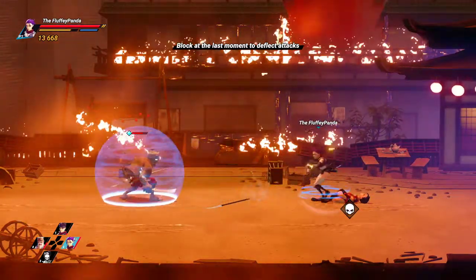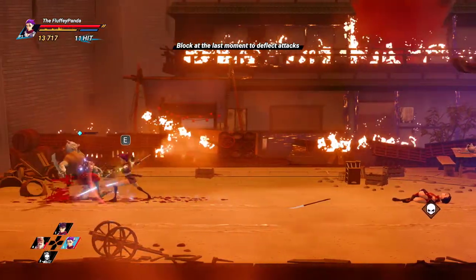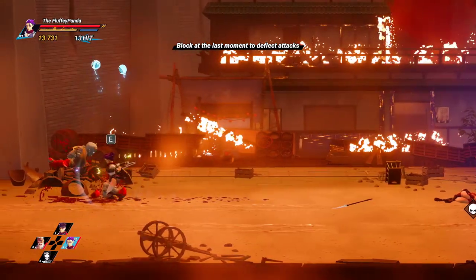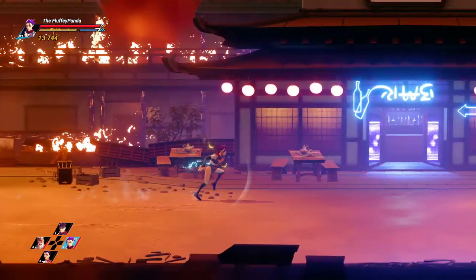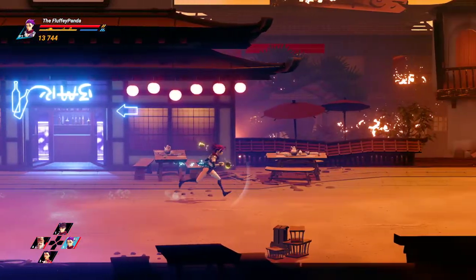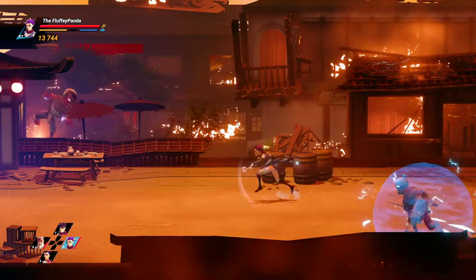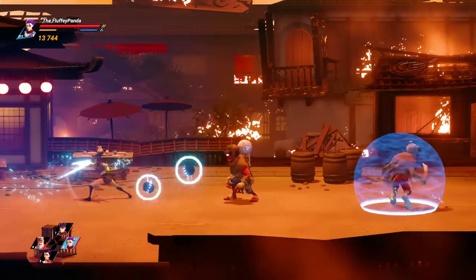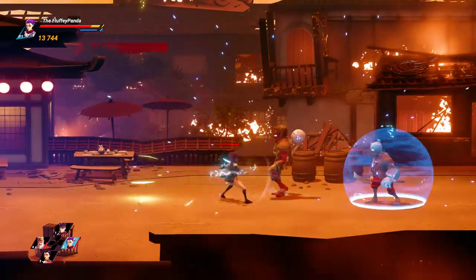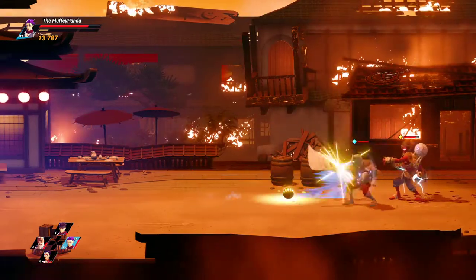Ninja check might be the best though. I just wanted to get him some health back. She attacks super fast, which is nice. She might be OP. Surrounded. Not a bomb dude — anything but a bomb dude. I hate the bomb dude.